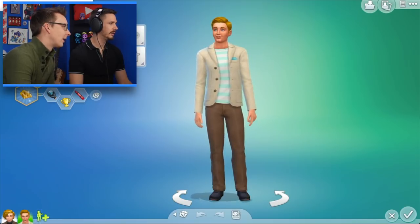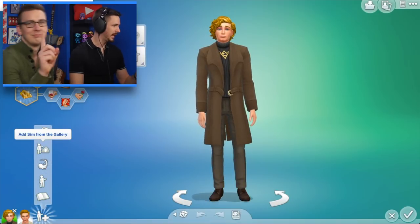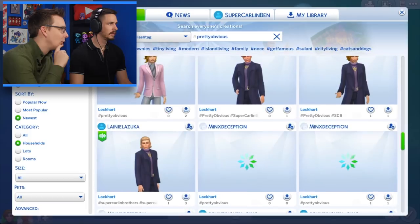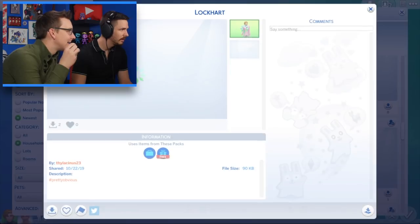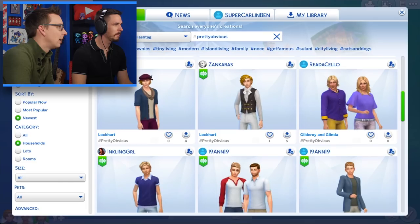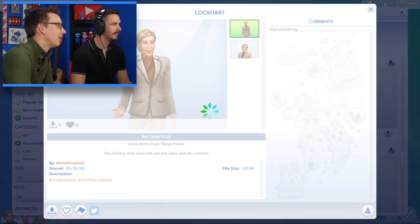That worked — oh, we did it. Let's grab another. How many Lockhearts do we want? Add a Sim from the gallery, we're getting there. Where's another amazing looking Lockheart down here? The guy in the pink jacket — this one here. Is this a female Lockheart? He's going in. I think at least one more. Look at that one — oh wow, Minx Deception. You're in!